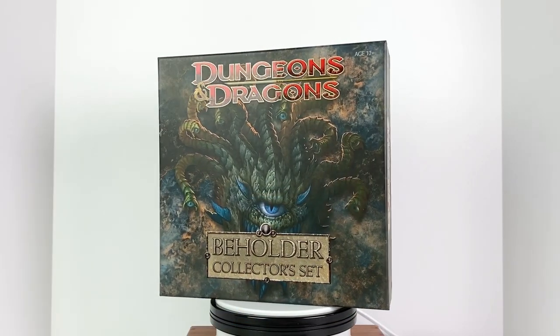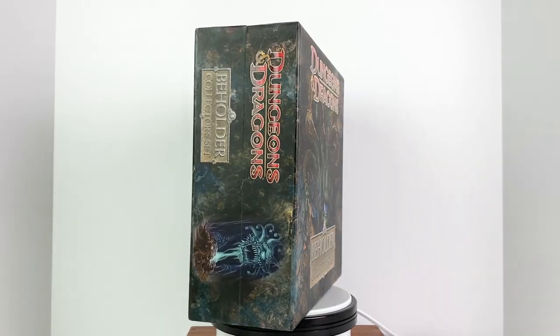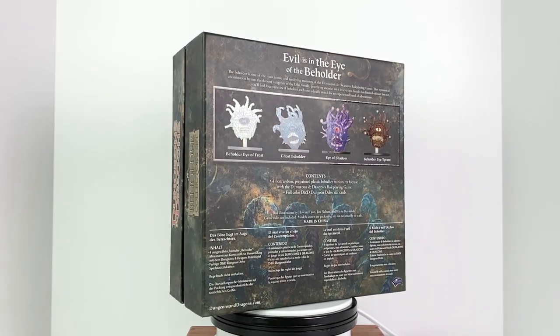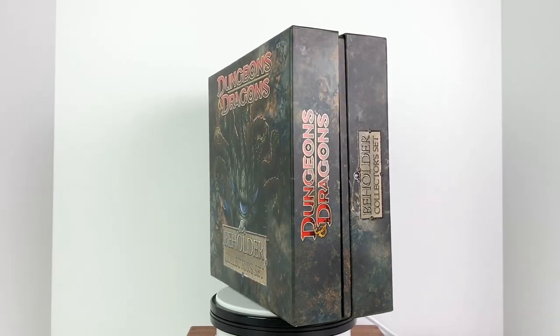Welcome back to the Gallant Goblin. I'm Theo and we have something special to share with you today. This is the Dungeons & Dragons Beholder Collector Set for 4th edition. This was released back in 2010 and features four types of Beholder minis plus Dungeon Delve stat cards. This was billed as a very limited edition, only available in hobby stores.